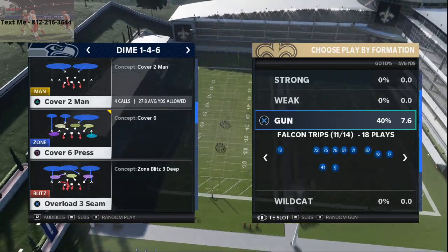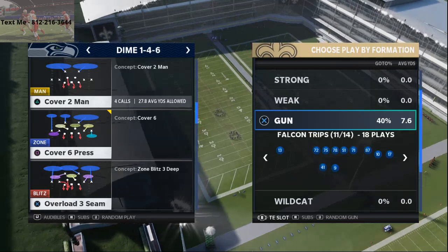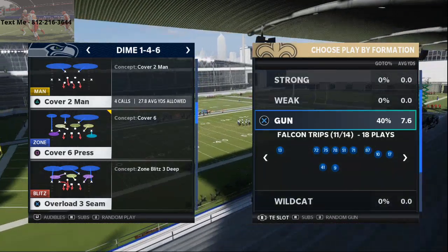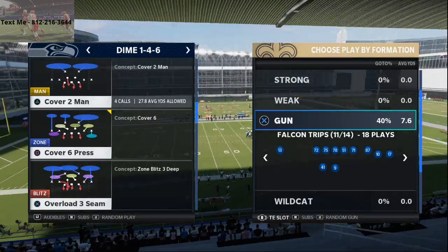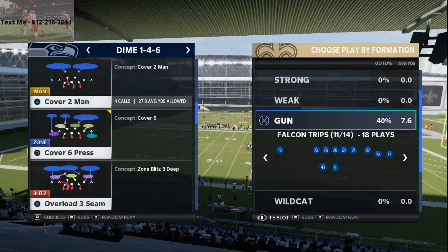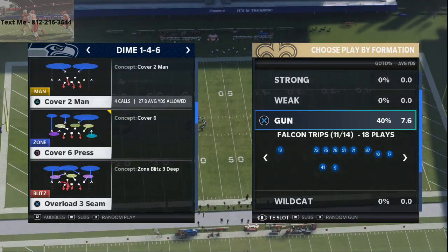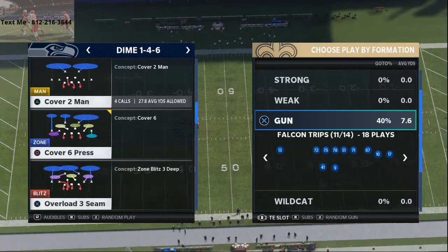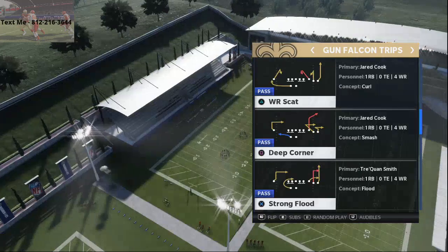I believe this route combination or route concept today is going to really help you, especially if you like to run the Atlanta Falcons offensive playbook or want to look for similar plays in your playbook. It's from one of my favorite formations in the entire game, and that is the Falcon Trips, or just the Gun Trips in general. I really enjoy the Trips this year. The play we're going to be talking about is the Deep Corner.